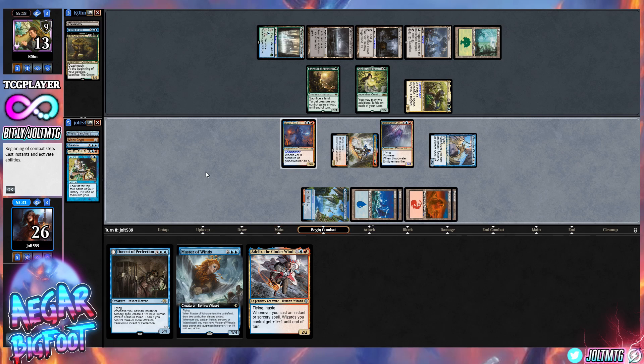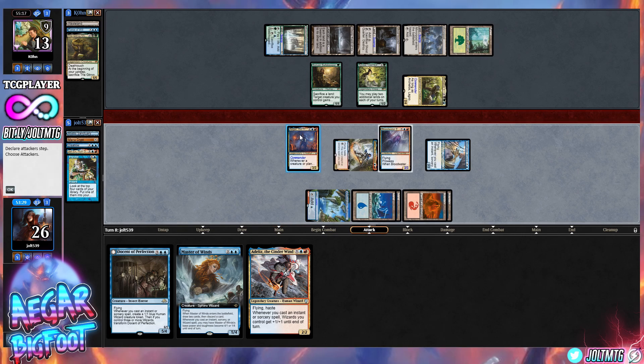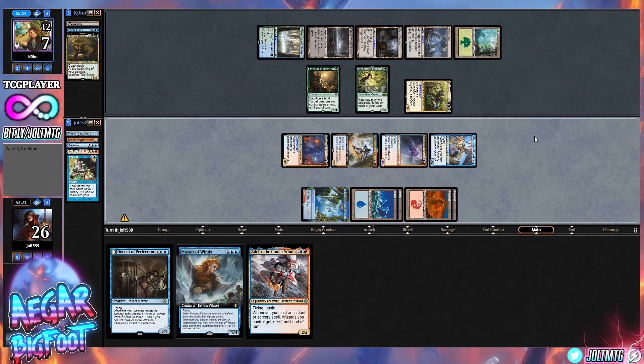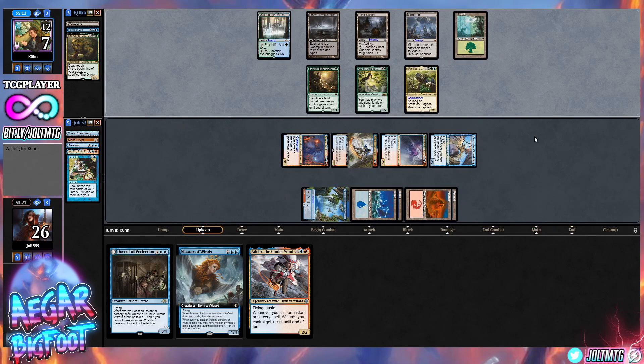Let's swing in for three, and why not swing Agar too — come across for six, dropping them down to seven if they don't block. Pass it back over there. I did try to make this a giant tribal, but if you're going to build Agar giant tribal you really need to focus on having a lot of mana rocks. The deck just doesn't really start until you can cast things that cost four, five, or six.